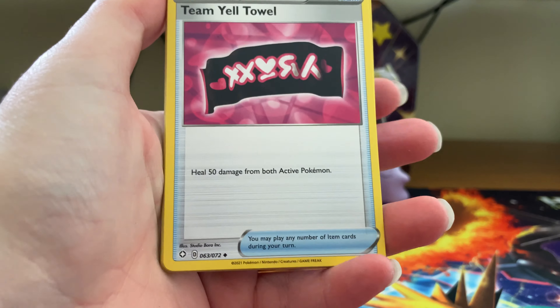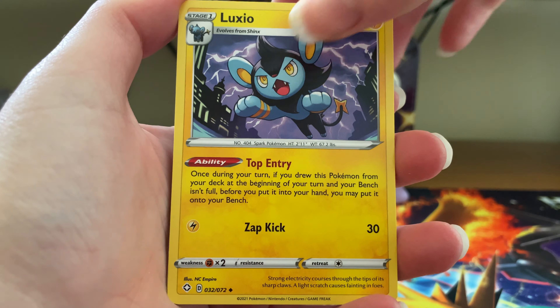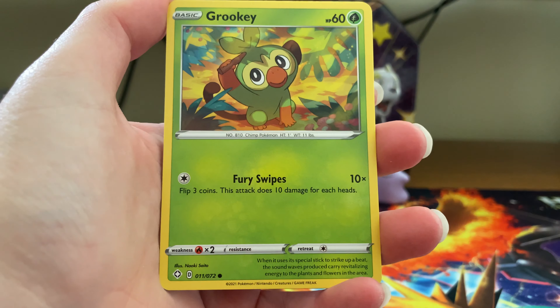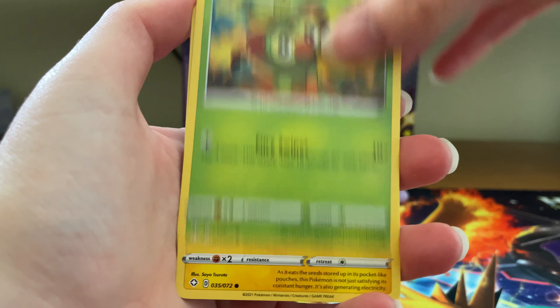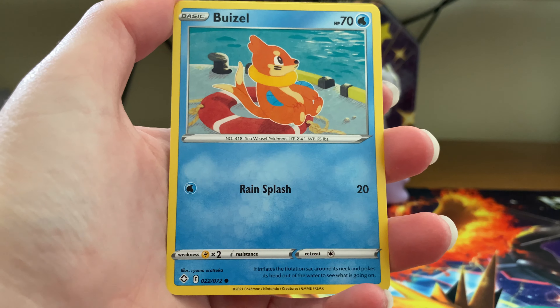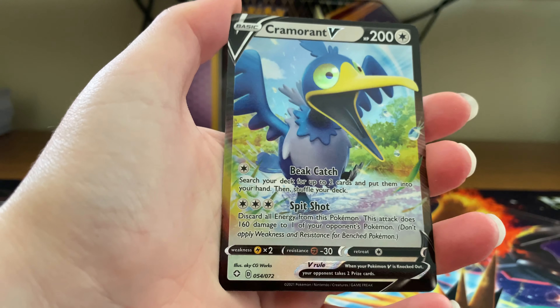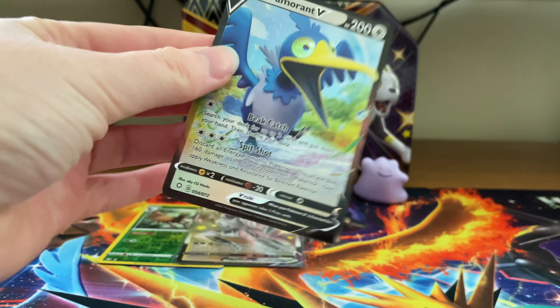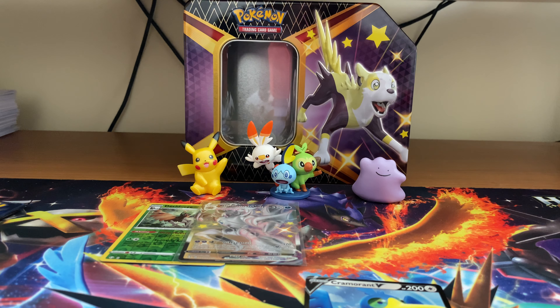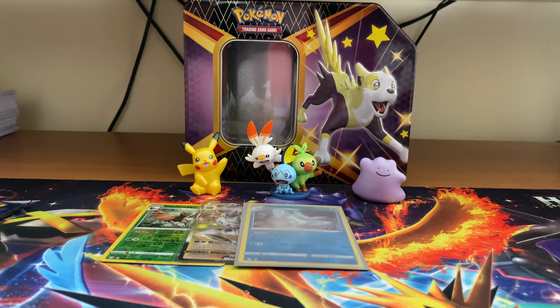This pack we have Fire Energy, Yeltow, Eldegoss, Luxio, Horsey, Grookey, Morpeko, Spinarak, Weasel, Snorunt, and I think that's a reverse rare — followed by a Kramoran V. Kramoran is Kramoran. I don't think there's anyone who could hate Kramoran just for being Kramoran.